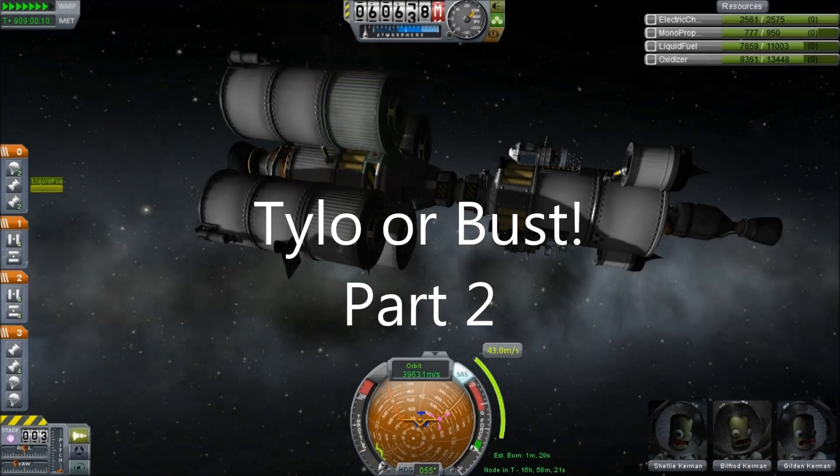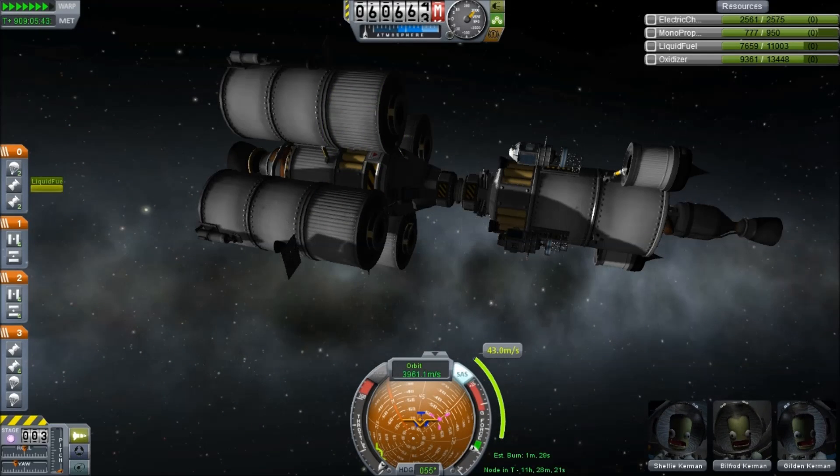Hello, it's Scott Manley here. We are 900 days into our mission to Tylo. We are on cruise, on course for Joule, and we are at the point where we're about to make final course corrections to bring ourselves into the encounter we want.